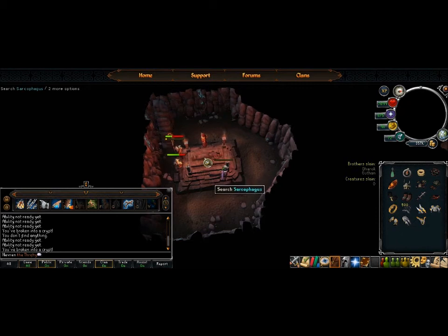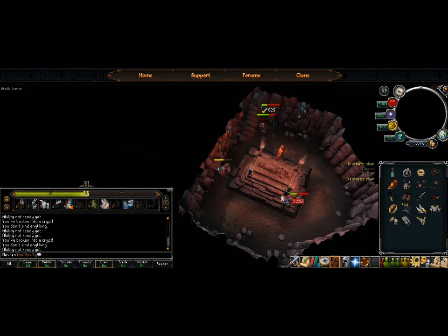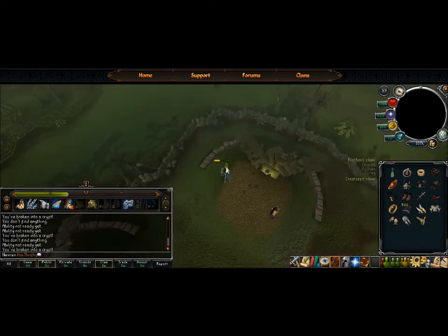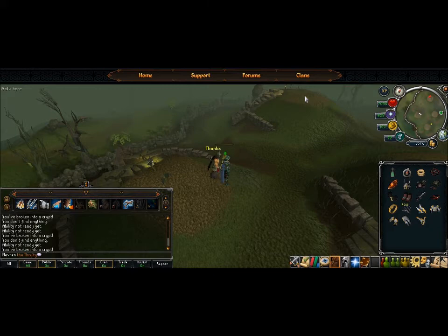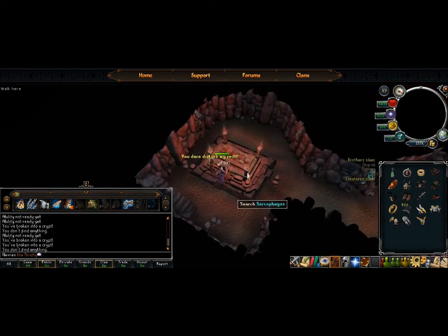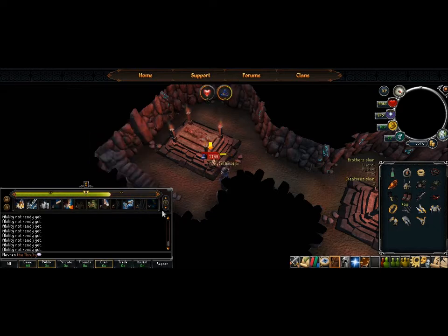Go over and kill Torag. Prayer has been nerfed in the combat beta — it only offers 50% protection now, so it's really not worth it. That's why I'm not praying. Let's take care of Verac — stun missed so we'll jump back anyway and use Dragon's Breath, Divine Storm, and everything we can. Use another stun and finish him off. We've gone through four brothers and haven't used any food — pretty nice.